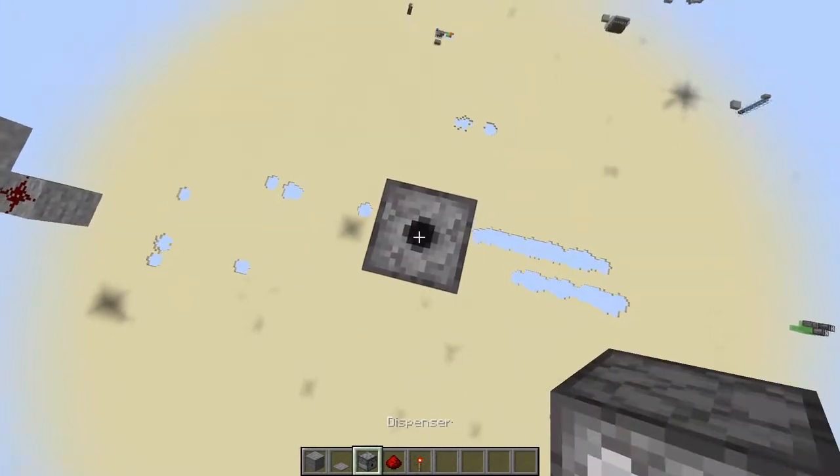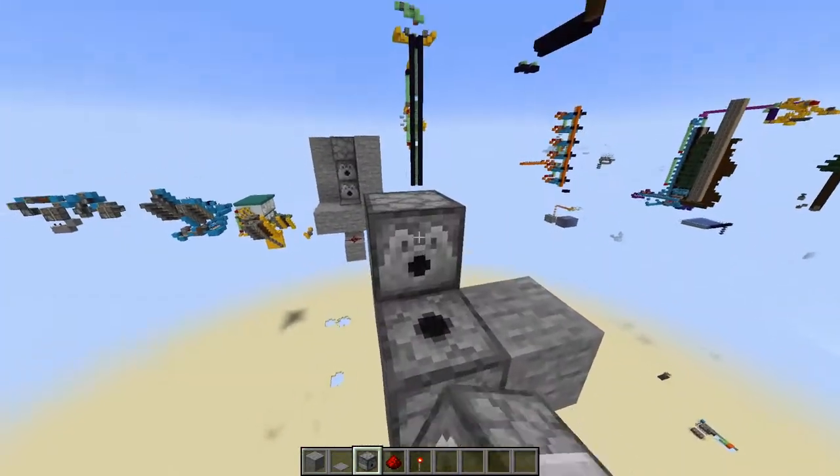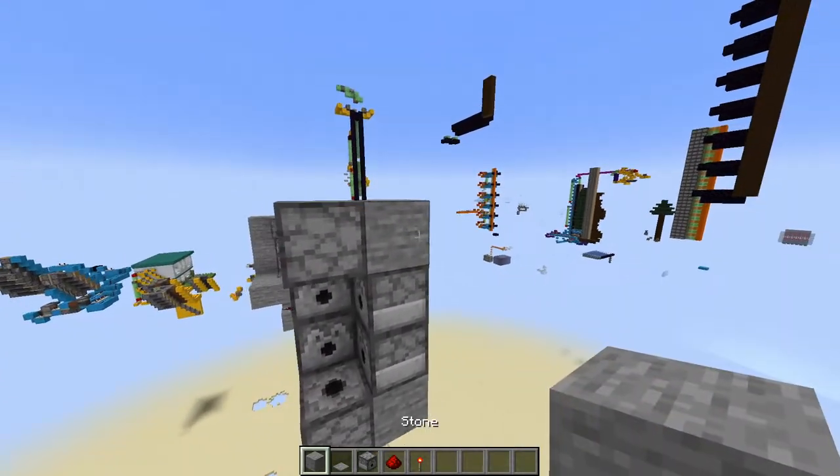First, you just want to start by placing a dispenser facing upwards with a block here and a block here. Then you want to place two dispensers on top of the stone block there, just like that. Come above the top dispenser and place another one facing downwards, just like that.